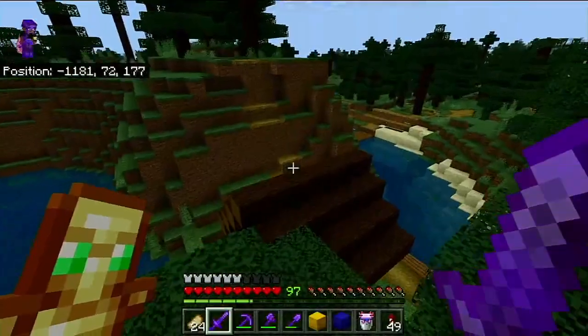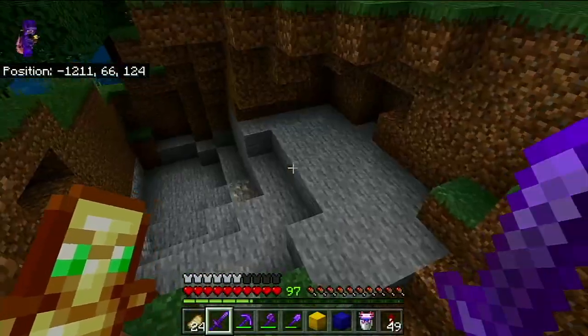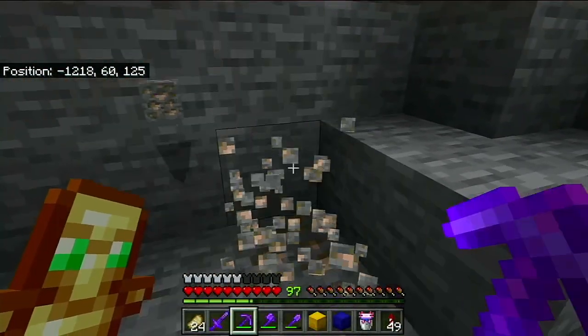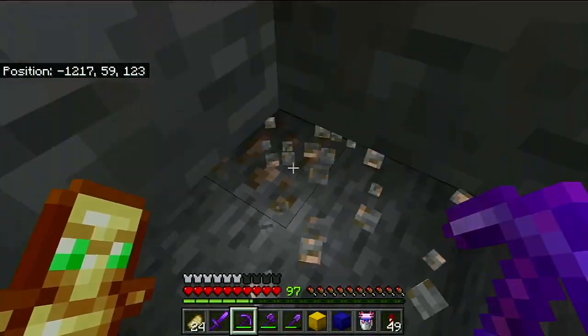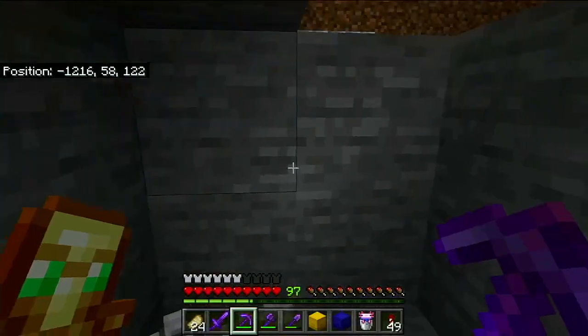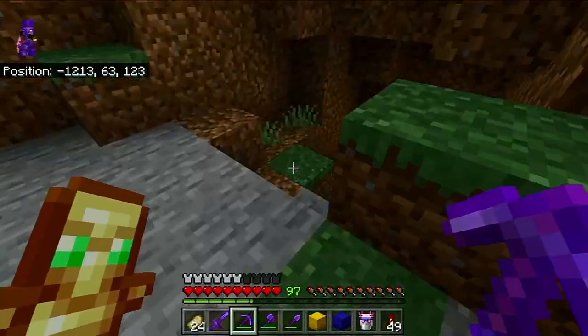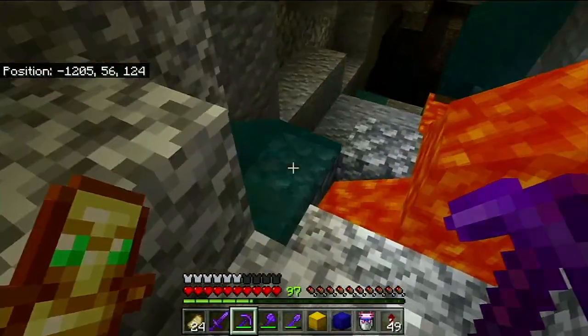I don't want to spend any more time than I have to walking around the overworld. I was hoping we'd found our first cave, but it's not an actual cave. I am going to mine this iron though. And if you mine it without silk touch, you will get the raw block — that's something else that's changed, and it's really helped out iron.